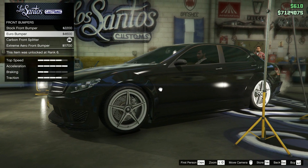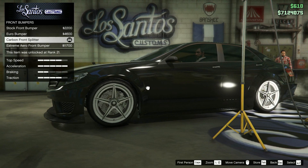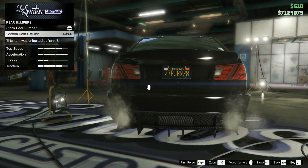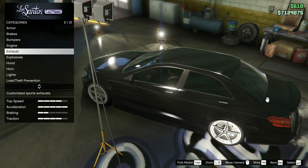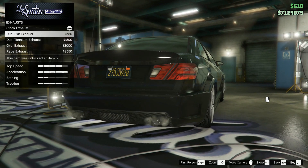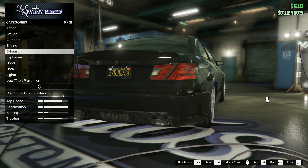But if you prefer a more standard or avant-garde look, you could go for the Euro bumper. The rear bumpers aren't really an option here because they do not fit a Mercedes, as you can tell. For the exhaust, this single exhaust looks like the most realistic C-Class one, as all the other options are dual.